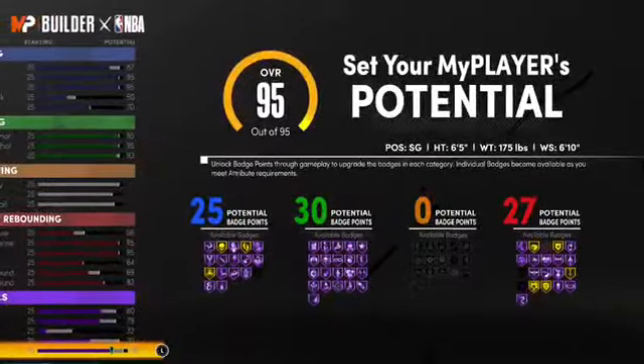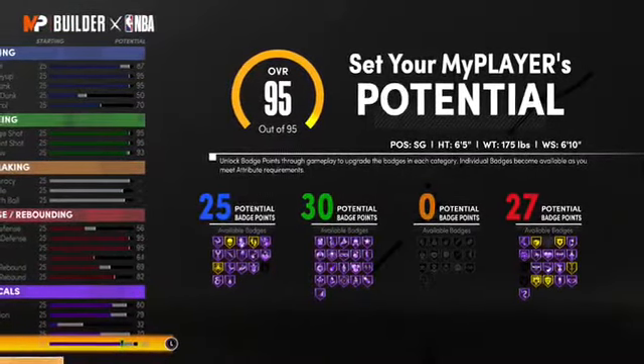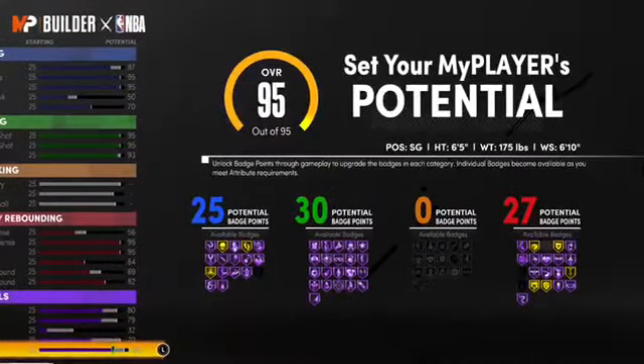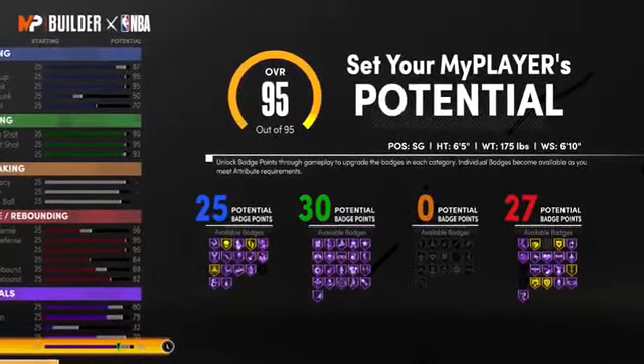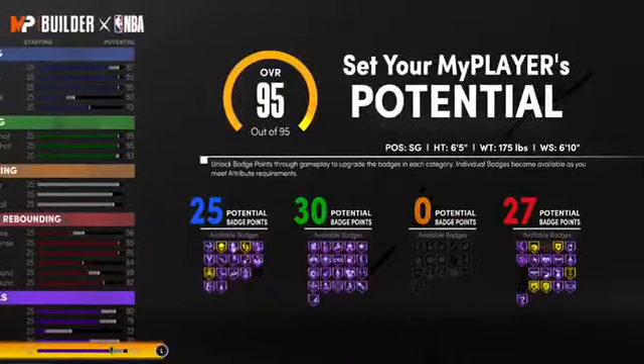Now let me get into these physicals — ain't no other build coming like this. Not only do you get 80 speed and 79 acceleration, you have an 85 stamina, meaning nobody's gonna try to cook you because you're gonna have them on clamps, man.